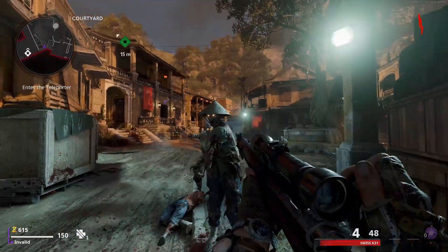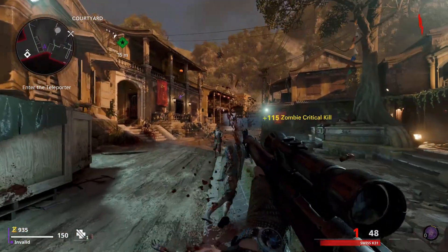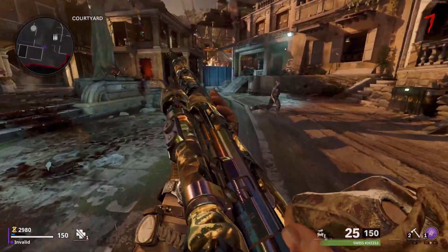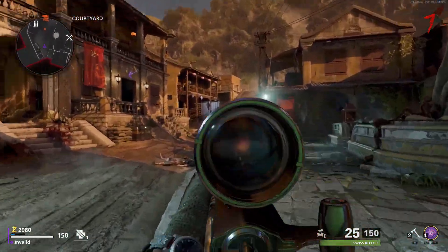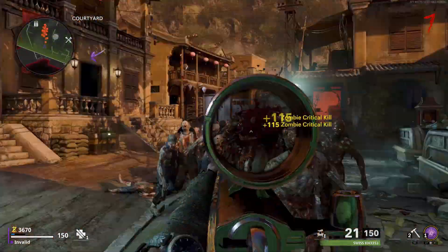To start things off, when you first spawn in with this weapon, you'll have 6 shots in the mag and 48 in the reserve ammo pool. Once pack-a-punched, it turns into the Swiss KH3353 — not sure what that means, but that's the name. It also comes with 25 in the mag and a whopping 150 in the reserves.